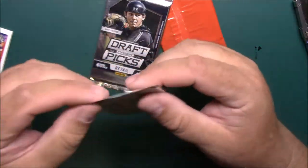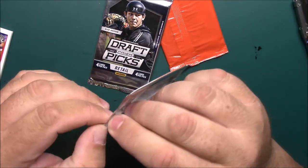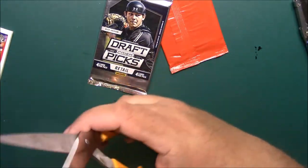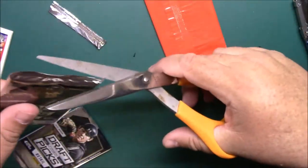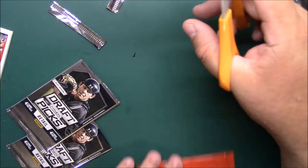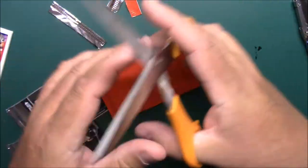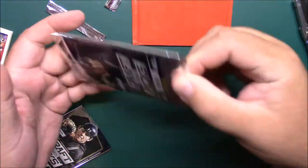Got a Prism Draft Picks. Looks like that's what both of our other packs are. My fingers aren't working today — I'll just cut them. I'm assuming this is some kind of prism with the red, white, and blue. Seems like that's what they usually were. Let's just get into these.